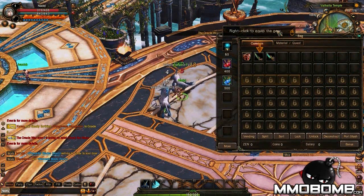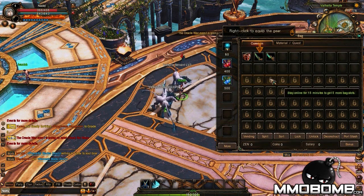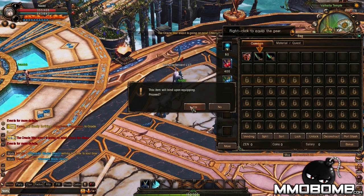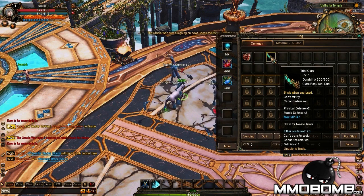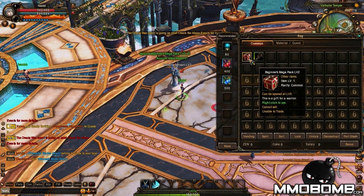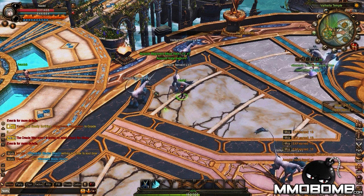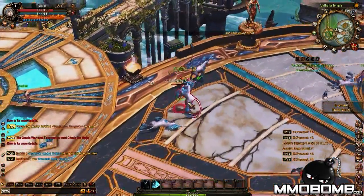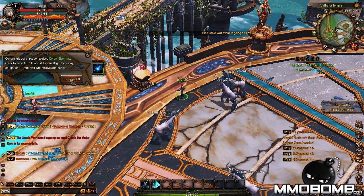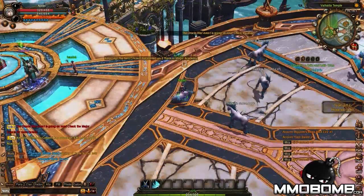We've got quite a few bag slots — a lot of them are locked, but apparently if you stay online for 15 minutes they'll give you five bag slots. We'll equip our trial sword and trial claw, so there's a dual-wielding setup. We've also got an upgraded sword already — pretty standard for Perfect World games where you get a box every couple of levels with some items. I've received my Deity's Blessing, and if I stay online for another 10 minutes I'll receive another gift — the game rewards you just for being online.